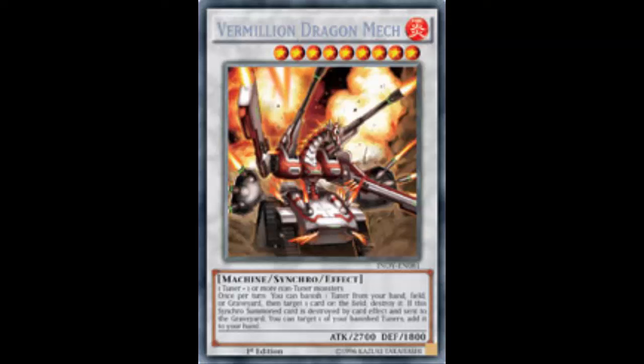Against Metalfoes you might want to banish the pendulum scale rather than destroy it, since they have counter effects. Against Magistractors you might prefer to go into Vermillion and destroy the pendulum scale. It depends on the matchup. Also, if you're using Ancient White Stone as your tuner, you may not want to banish it right away — wait for the end phase effect to grab Blue-Eyes first, then banish it afterward.